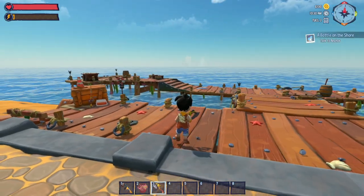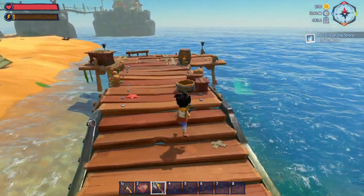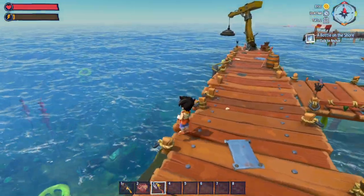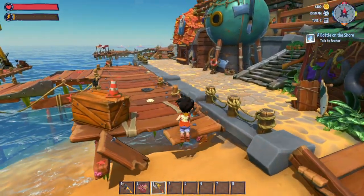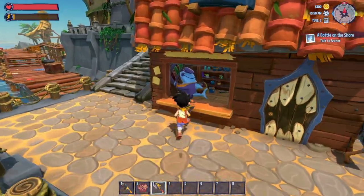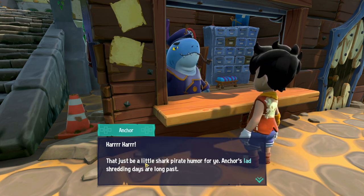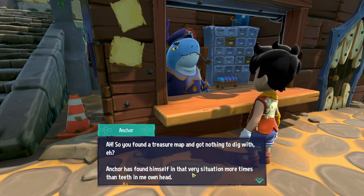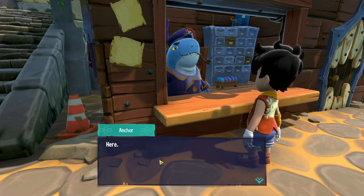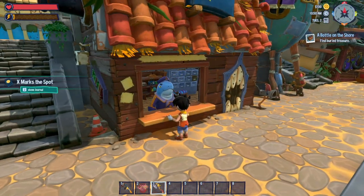Anchor — doesn't seem like Anchor's down here either. Where's my buddy? Oh, you can swim in this game? Oops-a-daisy! I didn't know that. Oh, Anchor — there you are buddy! I found a treasure map. A treasure map piece? Best be handing it over here. Har-har — a little shark pirate humor for you. Anchor knows a thing or two about maps. X marks the spot — I need a shovel.